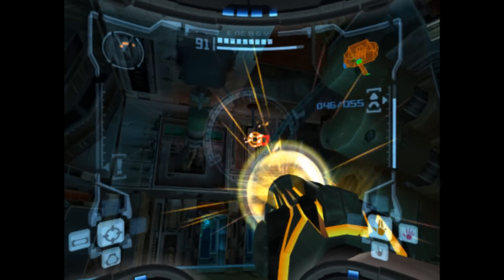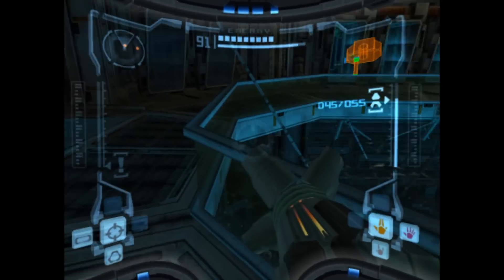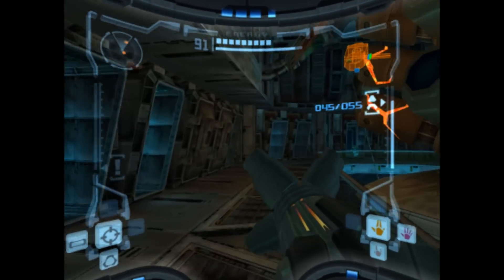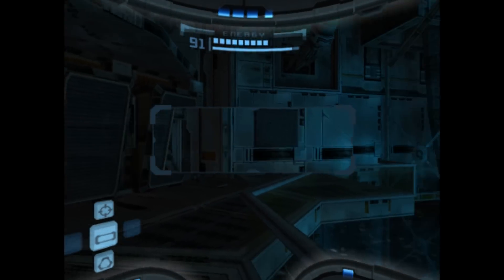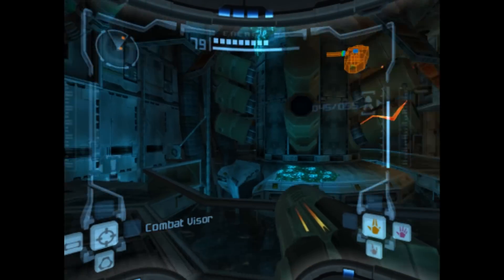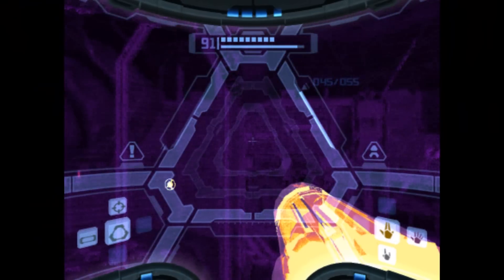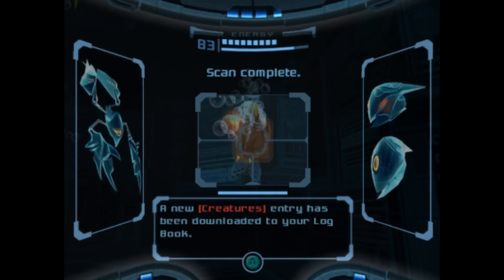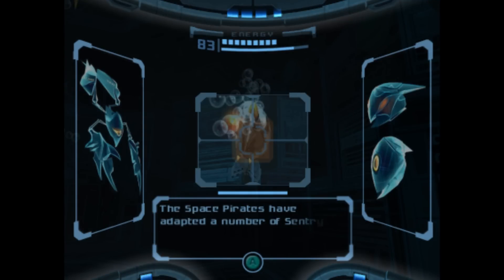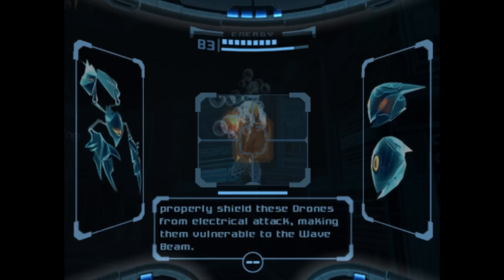I thought I killed all these things though — like, why did they respawn? We'll missile launch for him as well, and completely perfect dodge. What is that there? Don't tell me it's one of these water guys. It's an aqua drone — intelligent suit. Similar to their cousins, the pirates have been unable to properly shield these drones from an electrical attack, making them vulnerable to the wave beam.